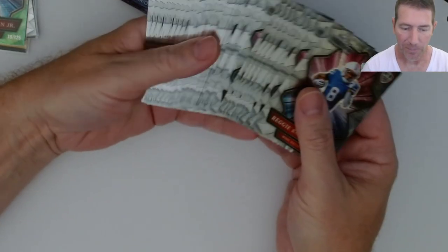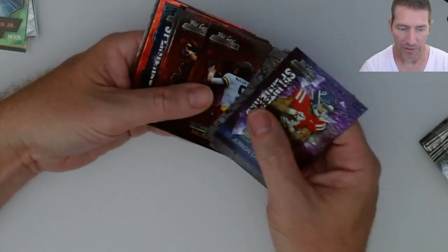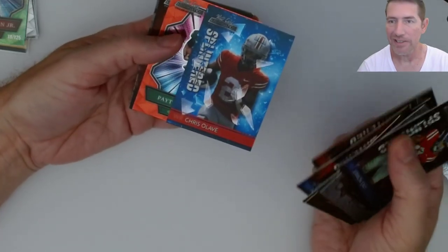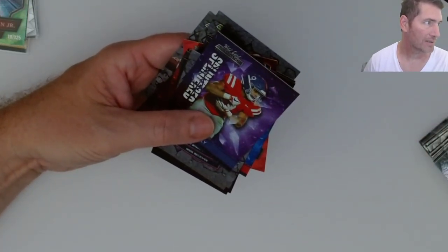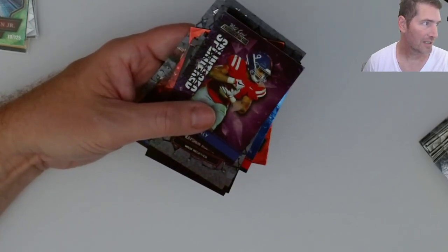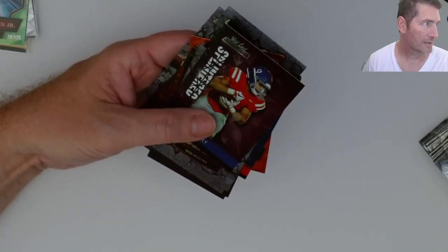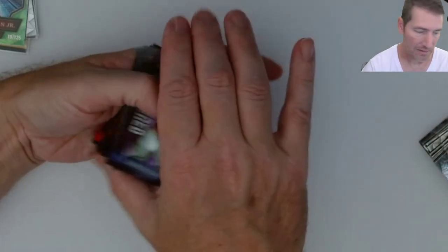That's it for this box. What do you guys think — leave a comment below. Here's all your base cards and parallels. Not bad looking, super thin though, really really thin. I'd like to see the checklist because I didn't see Hutchinson. I didn't see a lot of guys — Garrett Wilson was the 10th pick to the Jets. I didn't see Hutchinson, Stingley, Gardner, or Walker. That makes me think those guys might not even be in this product.